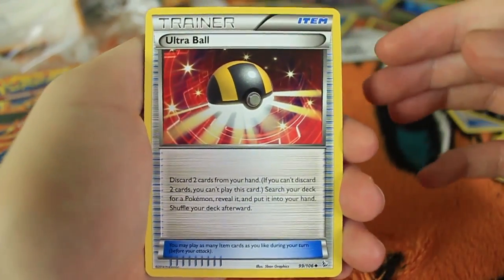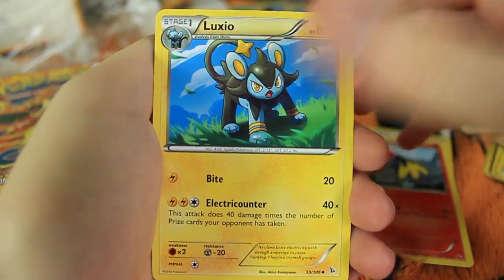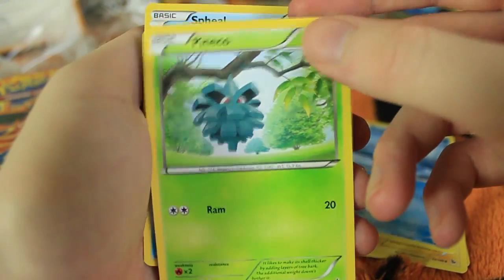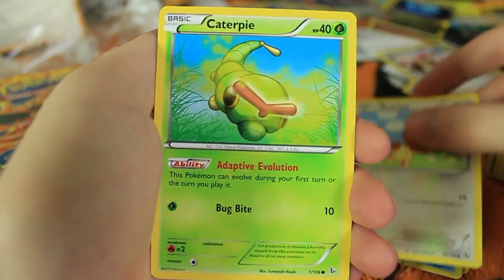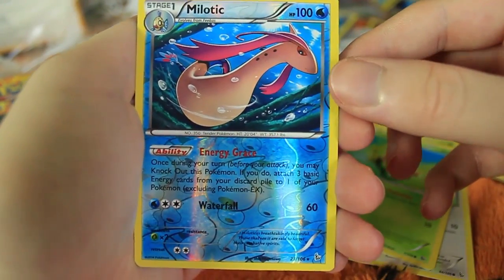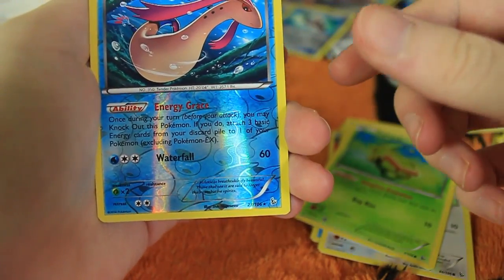I really want this to be the first set I complete. Here we have an Ultra Ball, Fletchindur, Luxio, Bergmite, Pineco, Spheal, Buneary, Caterpie — another Reverse Holo Rare that I need! We've gotten four Reverse Holo Rares that I needed. That is just absurd.